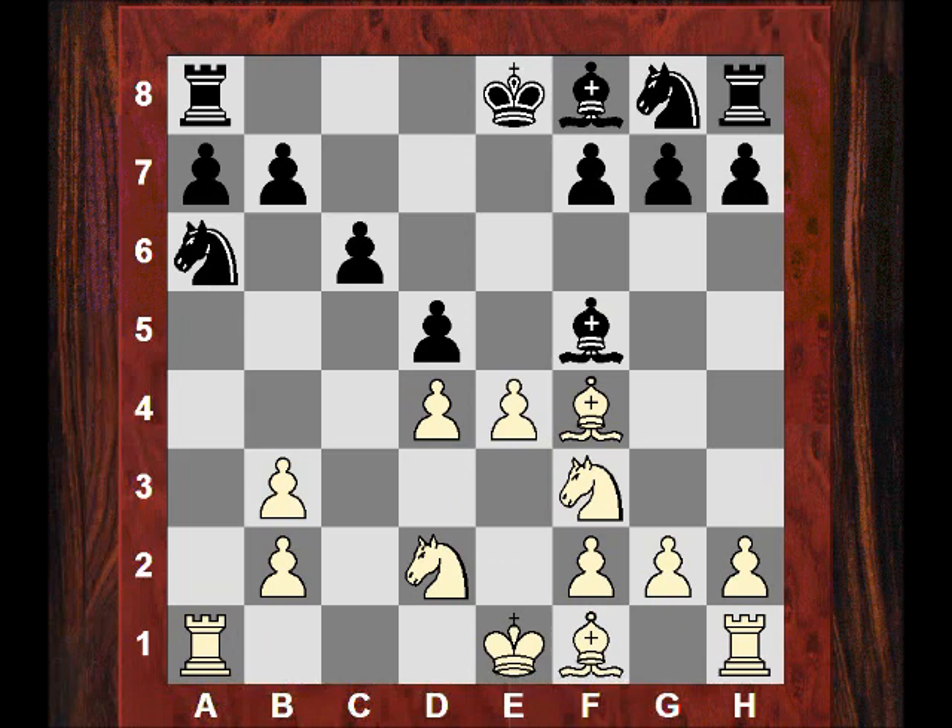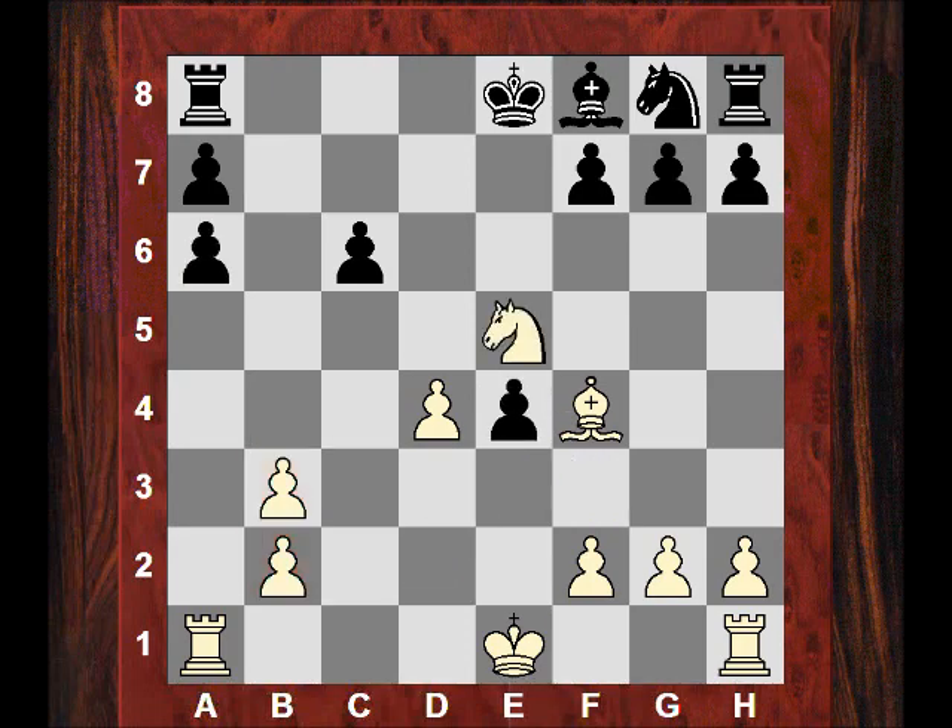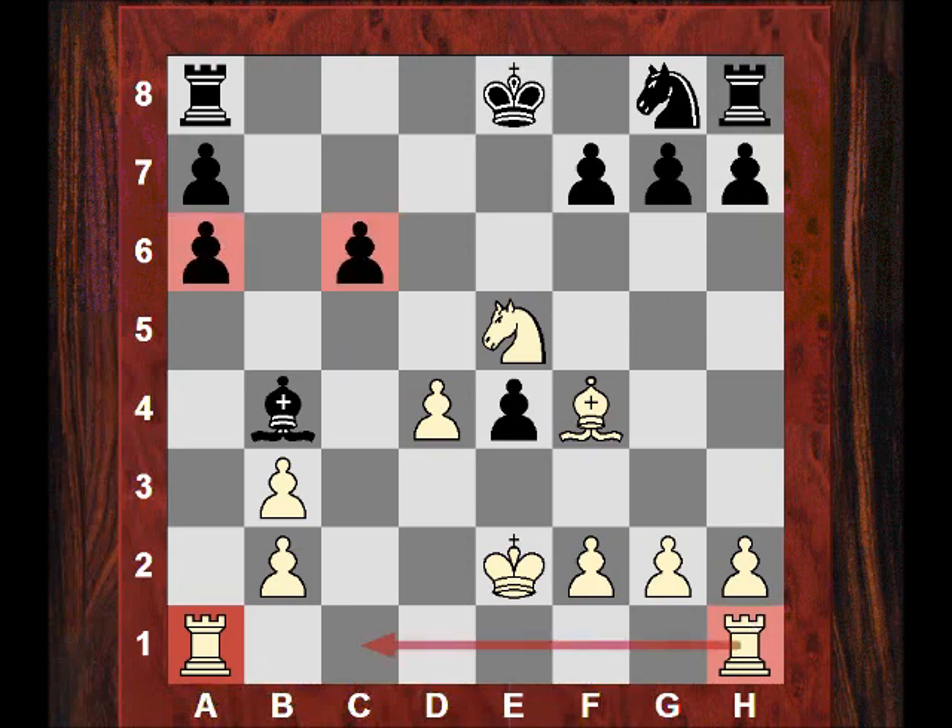He plays Bxe4 — it might be better to play dxe4. After Bxe4 I can inflict a lot of structural damage and use the a-file, like a sort of minority attack. Bxe6, then takes, I take on e4, takes — and although I'm a pawn down, there's a lot of structural damage, my pieces are out and active. I liked my position. He plays check, I just play Ke2, I've connected my rooks and I've got access to c1.